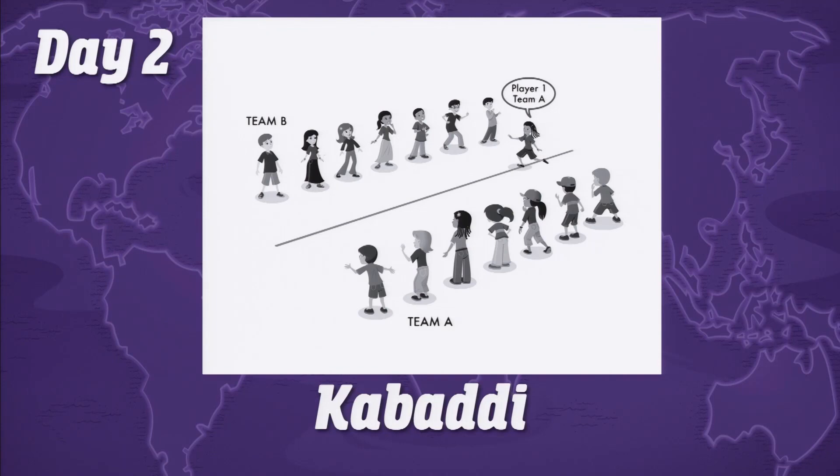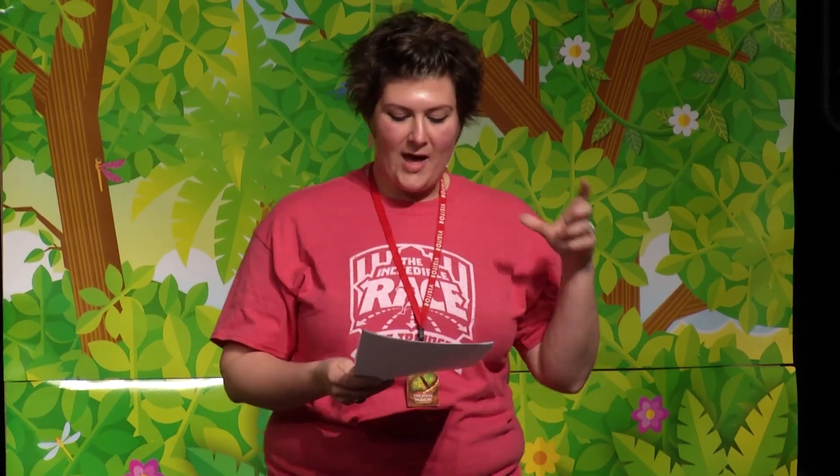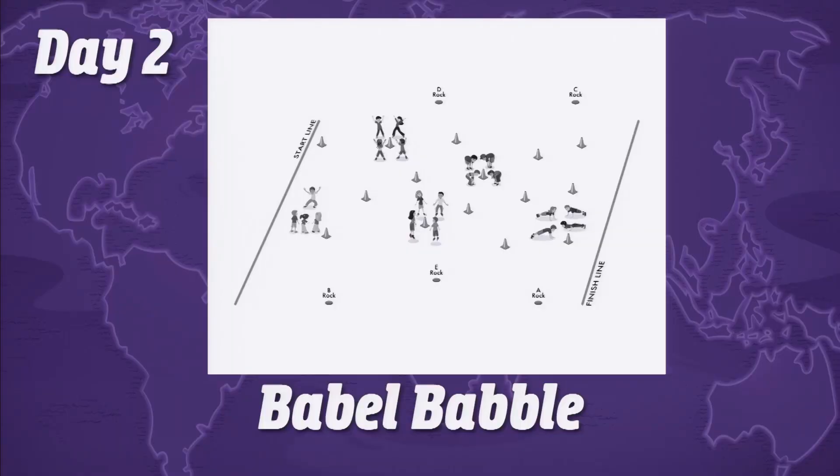For the primary and juniors, they're playing Kabati — kids try to tag the opposite team while saying 'kabati' over and over without taking a breath. They're in lines and have to run saying 'kabati, kabati, kabati' without taking a breath; if they take a breath and get caught, they're out. They're also playing Babble Babble: they have envelopes with instructions, kids race to cones to complete a physical action, then one player pantomimes something and the others have to guess. There are 15 of those challenges. Once their team completes that, they go to their rock with their team label on it, then to the finish line — that team wins.